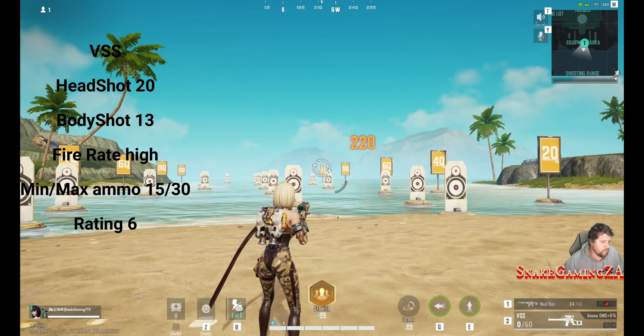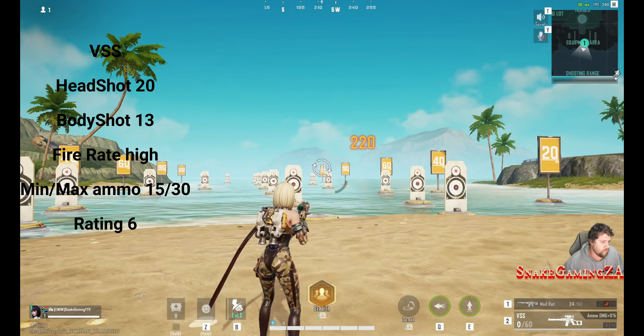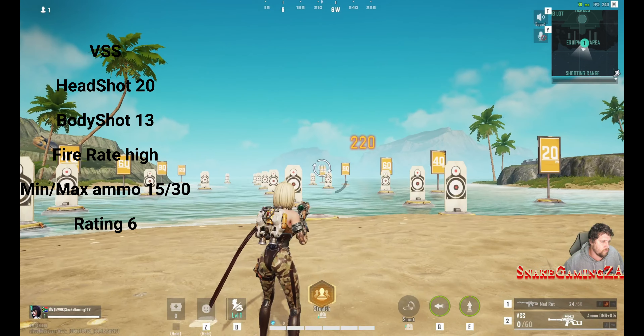The VSS is actually a sniper, but this game classes it as an assault rifle, with 20 headshot, 13 body shot, a high fire rate, ammo capacity between 15 to 30. I gave it a 6. It's a very good weapon to pick up in the early stages if you need a bit of range and you don't have scopes and attachments.